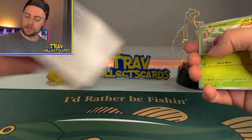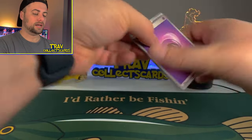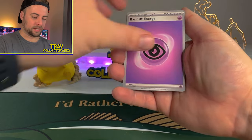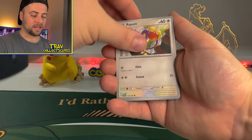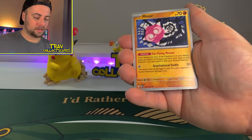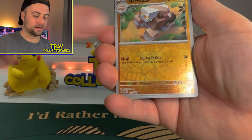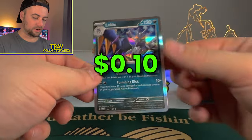Next pack — we got a Psychic Energy. We got Bounsweet, Feebas, Aipom, Pan Sage, Exploud, Mela, Minior, Knacklestack Reverse, Chantal Reverse, and a Low Kicks Holographic.